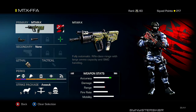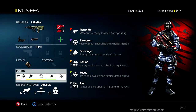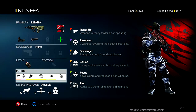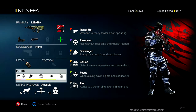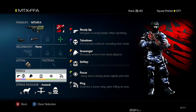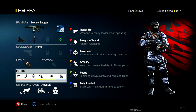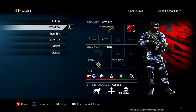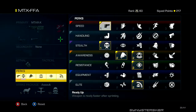On the MTAR-X I'm using the red dot and silencer. The perks are almost the same — Ready Up, Takedown — but I'm using Scavenger instead of Fully Loaded, because with submachine guns I rush more and spray more, so I waste more ammo. Scavenger gives me an unlimited ammo supply. With the Honey Badger, since a lot of people use it, you'll run over guns on the ground and have nearly full ammo anyway.